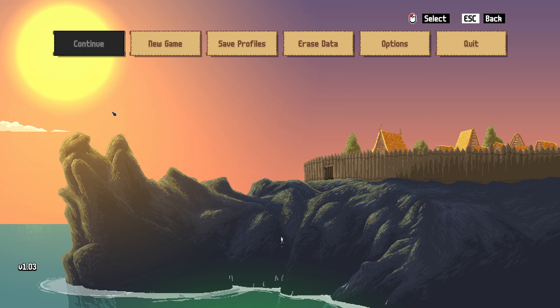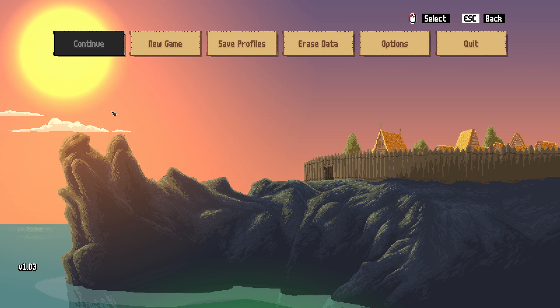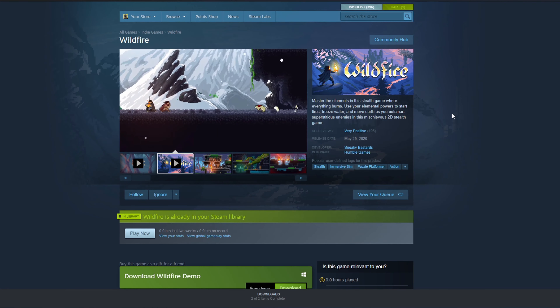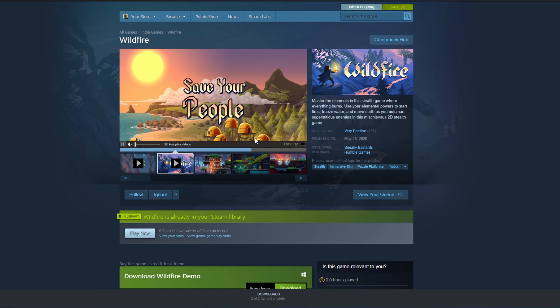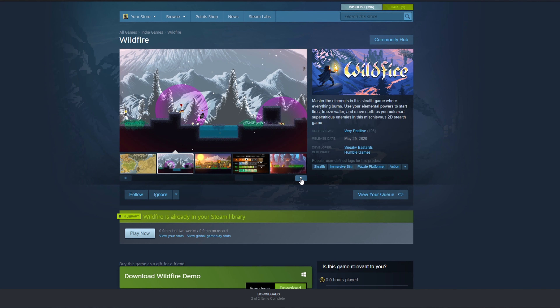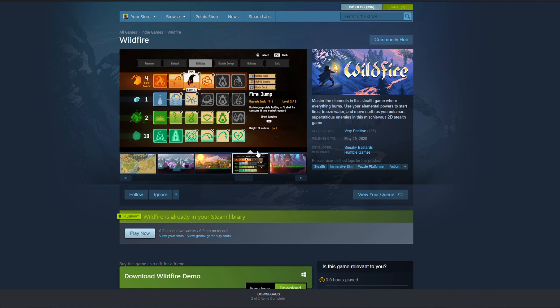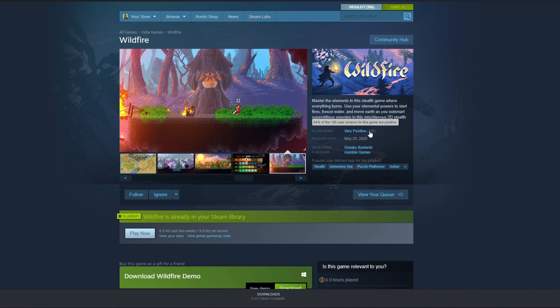Hello everybody, my name is Roderick and this is my never-ending back catalog of games. Today's game is Wildfire, which is a very pretty looking 2D stealth puzzle platformer. Looking at the Steam page, it is very pretty. I love the aesthetic, I love the way it looks. The map design looks really cool, the character design looks really interesting — it looks like there's a lot behind this game. It's currently sitting at a very positive review, released May 25th, 2020 by Sneaky Bastards.